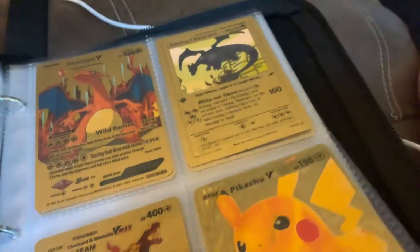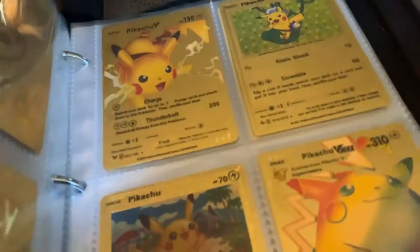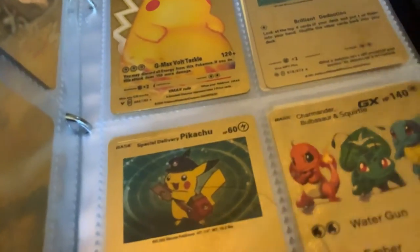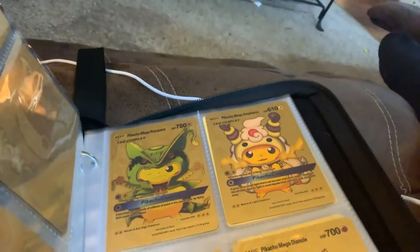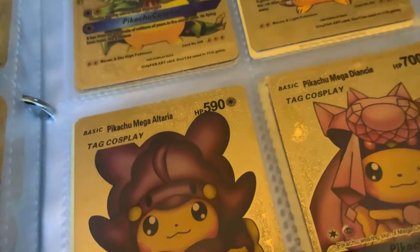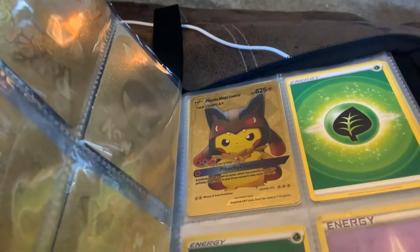Now here's starting my gold Pikachus: Pikachu V, Pikachu V, Pikachu, Pikachu, Pikachu, Pikachu VMAX, Rainbow Pikachu VMAX, Pikachu VMAX, Pikachu, Special Delivery Pikachu. Charmander, Bulbasaur, and Squirtle. Pikachu Mega Rayquaza, Pikachu Mega Ampharos I think, Pikachu Mega Altaria, Pikachu Mega Diancie, Pikachu Mega Diancie, Pikachu Mega Lucario.